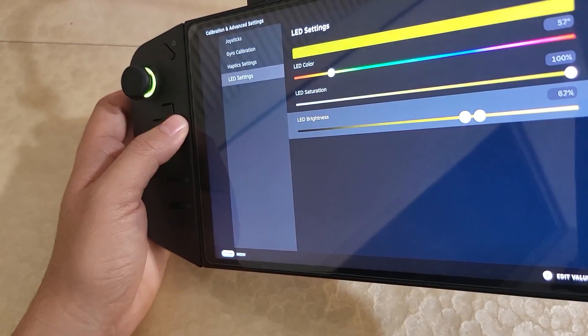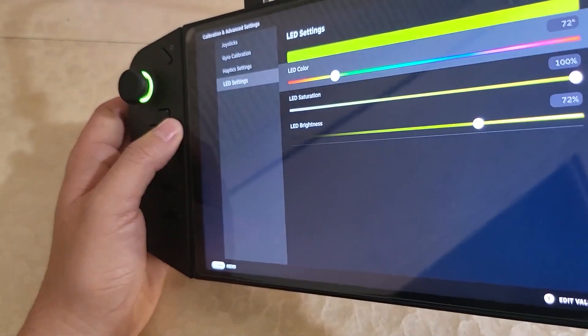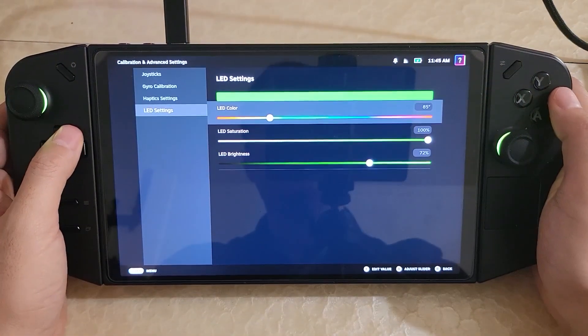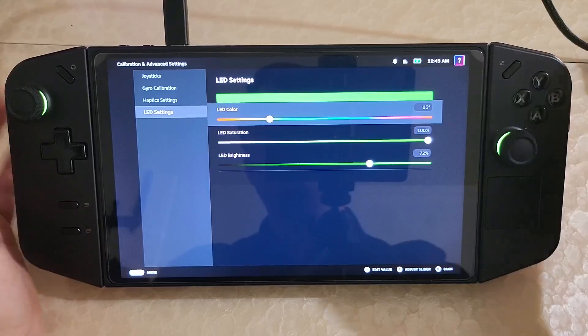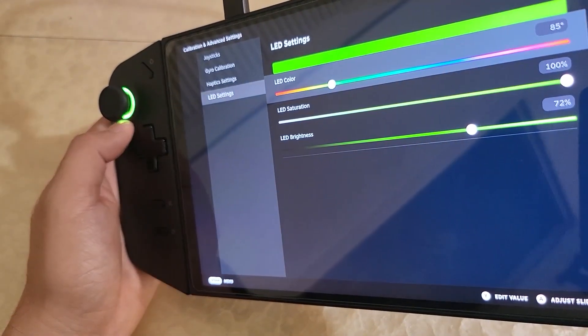So you can turn it off, turn it on, change the color, et cetera. What makes this really neat is that there are some games that, when they detect a PS5 controller, actually change the LED colors in-game.